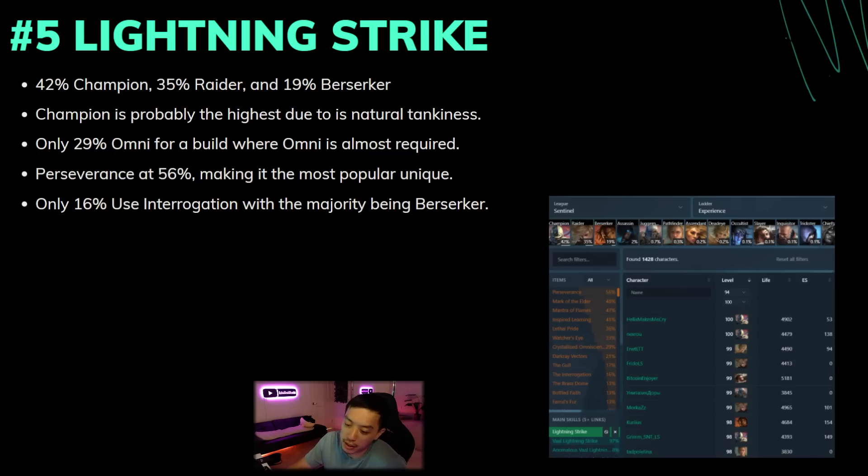The reason Omni is so prevalent is that it gives so much more benefit for Lightning Strike compared to other builds — it gives you like 2.5 times damage while giving you all the resists you need, making it practically mandatory. That number should eventually go to 80-90%. Perseverance is the most common unique at 56% usage — Champions use it to scale damage. With around 30 to 40k armor and evasion it gives something like 200 attack damage, making it better than any Stygian you could use, and also provides permanent onslaught while fortified while bossing.